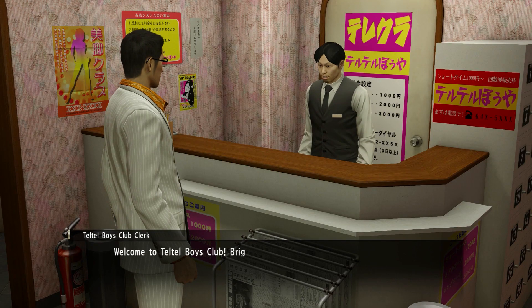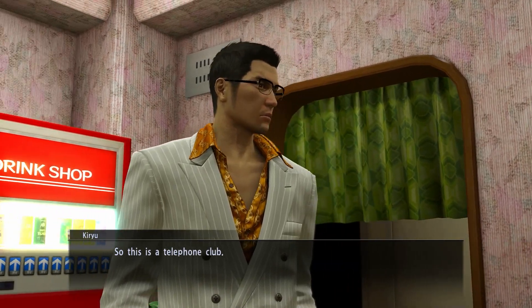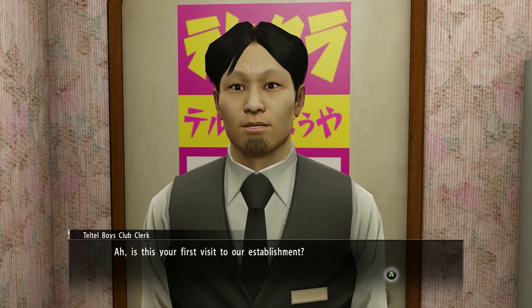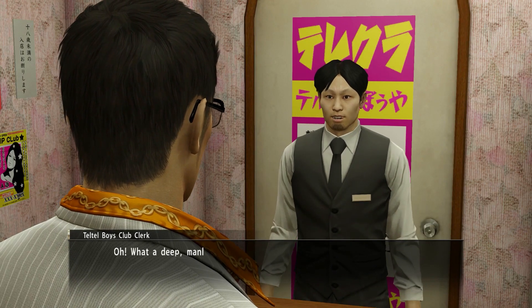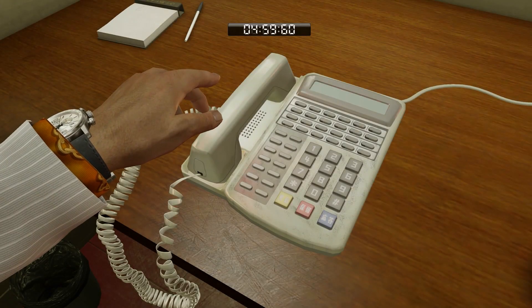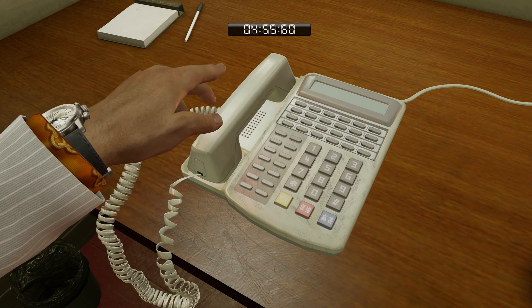The Telephone Club is unlocked in Chapter 5, when protagonist Kiryu is supposed to be consolidating his position in the murky world of Tokyo's 1980s real estate boom. These clubs are a throwback to the game's 1980s setting — places where patrons could go and pay a fee to talk to people on the phone, usually to try and find a romantic partner. This is a Yakuza game though, so rather than a sedate conversation over the phone, the Telephone Club minigame begins with Kiryu setting the record for the world's most dramatic answering of a telephone.